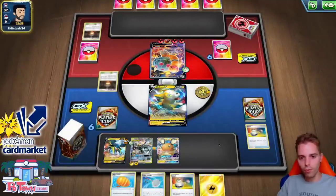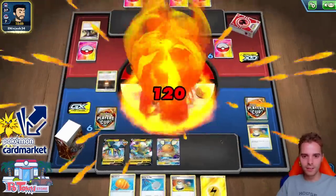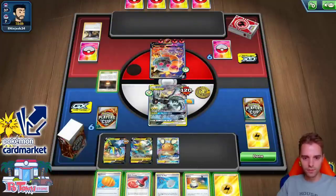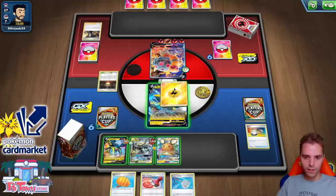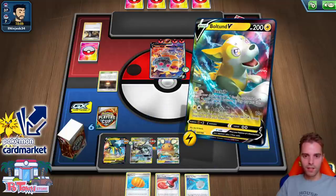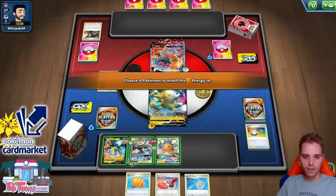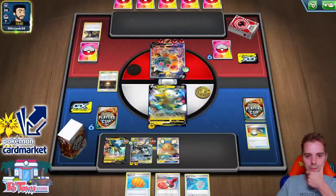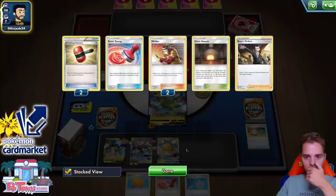Boss's Orders — what are you doing? Steam Crush for 120, getting rid of all of our energies simultaneously. Electrify — maybe we should have done that earlier, but then again all our energies would have been gone anyhow. This is a weird setup. Getting rid of all of our energies — he probably needs another Boss's Orders. Otherwise we Electrify again, Zigzagoon ping, then do the GX move.